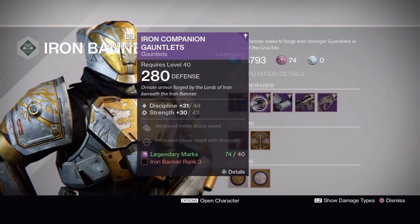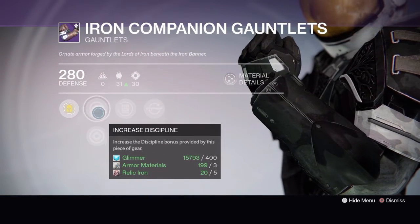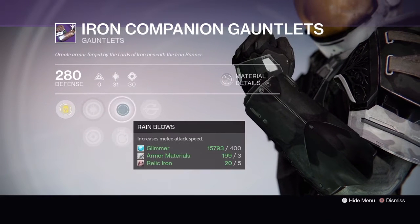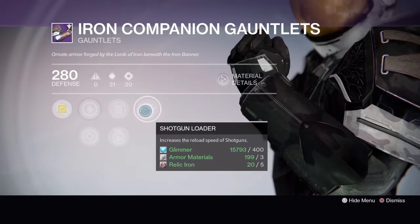Also at rank three you can get the Iron Companion Gauntlets. They come with increased discipline or increased strength, rain blows or momentum transfer, and shotgun loader.